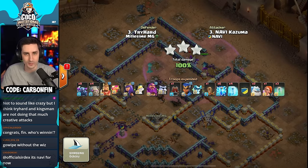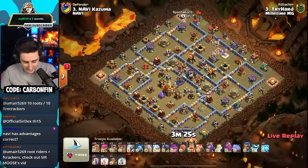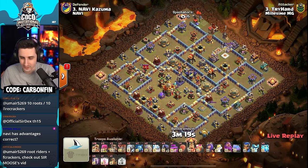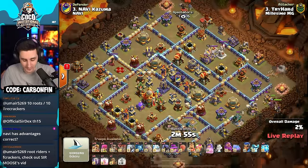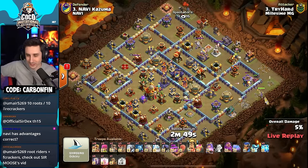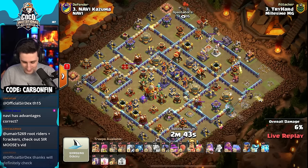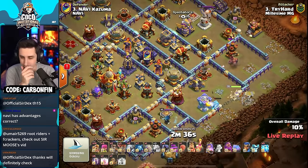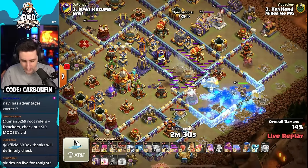Tryhard is in with 16 super barbs, 6 bat spells, 5 lightning, and a recall. We've seen a tunnel 15 where bats take out a town hall then get recalled to use elsewhere — it's crazy, rootkit has done it. Tryhard moves in with a level 18 healer puppet for his queen. There's an earthquake, and lightning takes out a sweeper and a multi-target inferno.